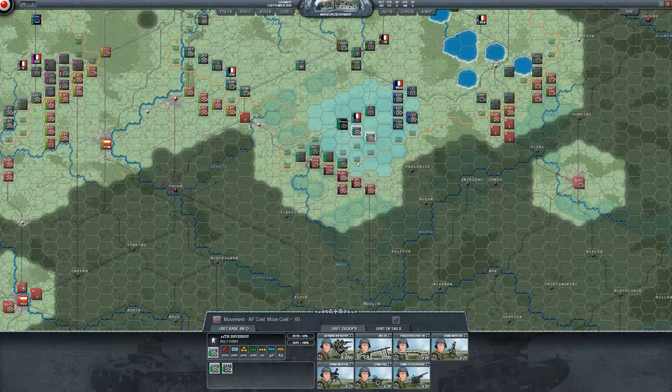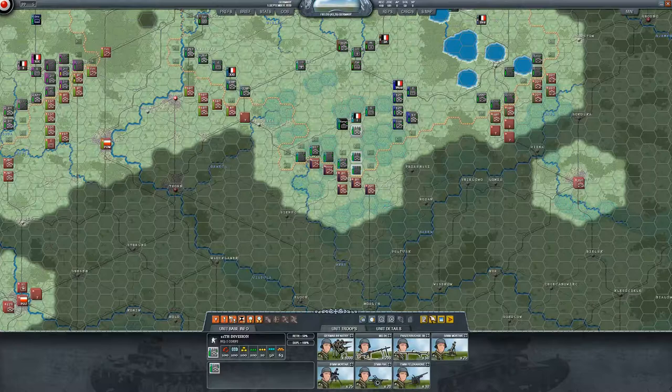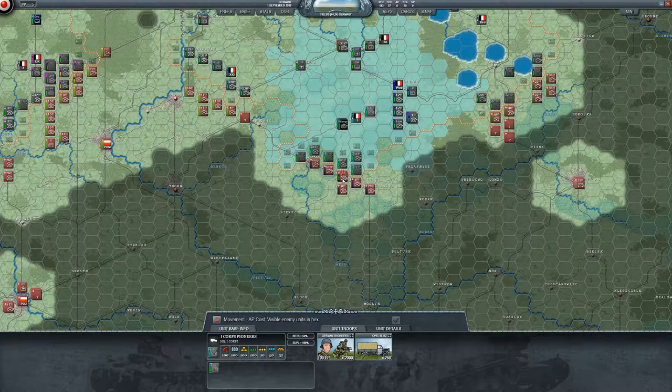These forts are going to be tough to crack. Let's move the 11th here — this unit, this unit, and this unit back up. The engineers — they're going to blow bridges so they can attack.